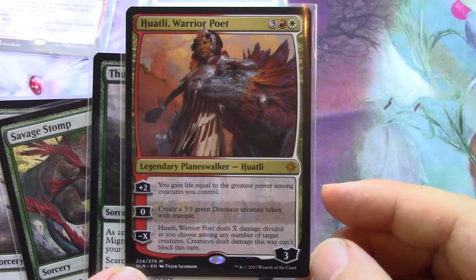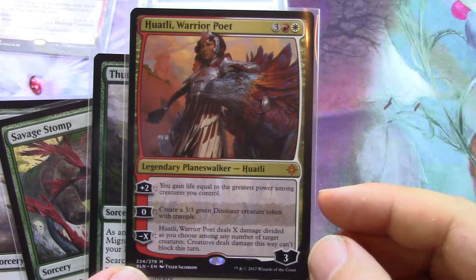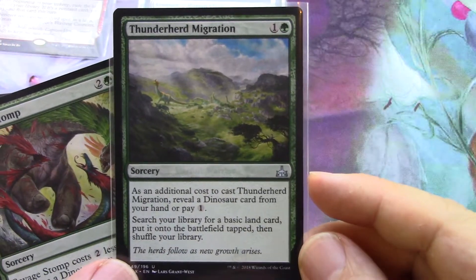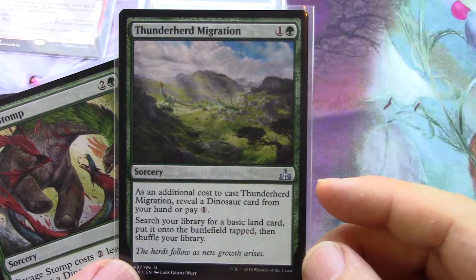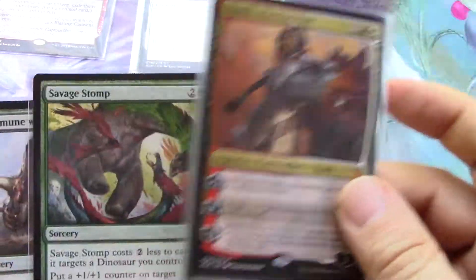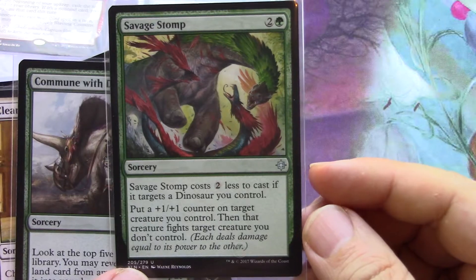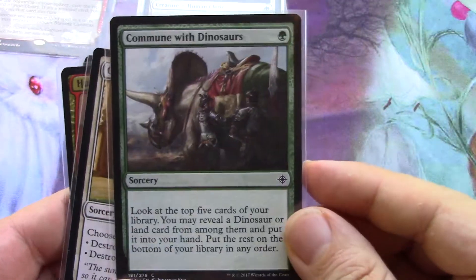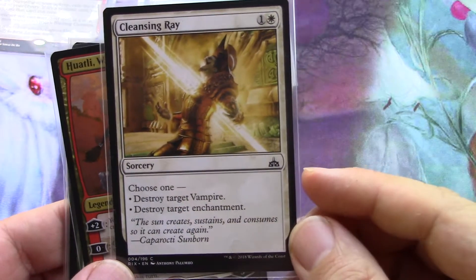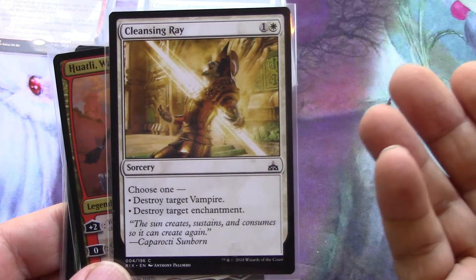The ultimate deals X damage divided as you choose among any number of target creatures, and creatures damaged this way can't block this turn — so it's a board wipe, but it cannot take out your opponents directly, though it can do a lot of damage. Then there's a sorcery that lets you reveal a dinosaur as part of its effect. Another card costs two less if it targets a dinosaur you control. One card fishes out a dinosaur or a land card. And this one will destroy a vampire or an enchantment.